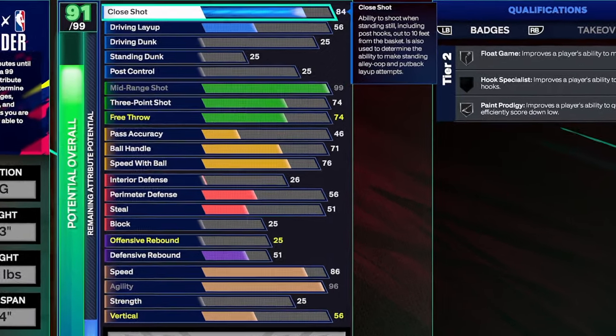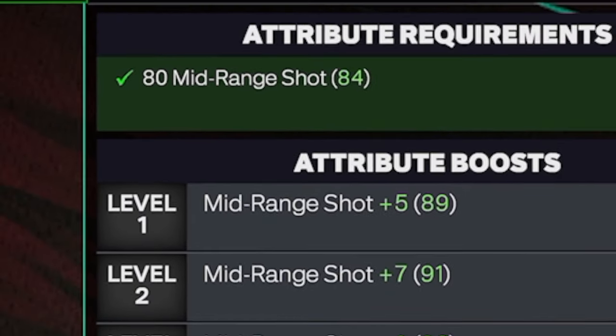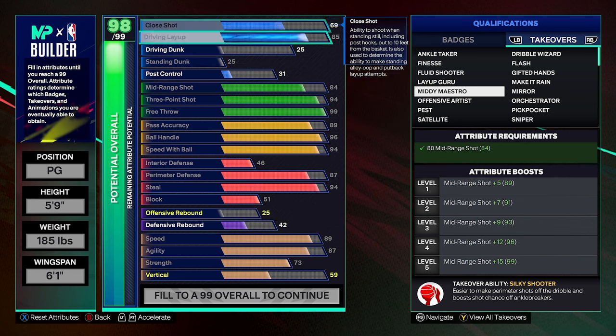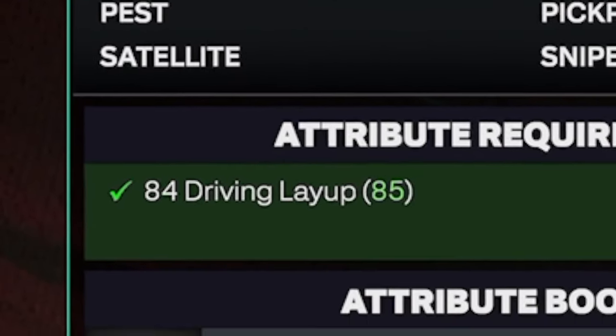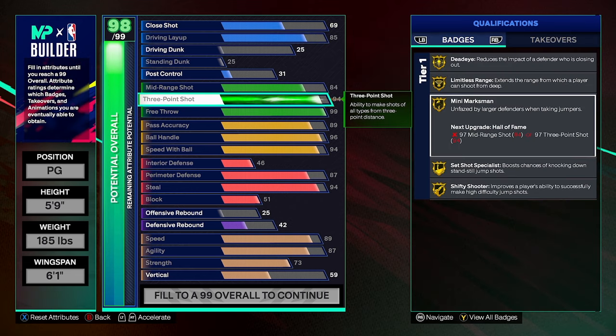You can also potentially get a 99 mid-range and a 99 layup. The takeover I unlock on my current point guard gives him a 99 mid-range whenever my takeover hits level five. Imagine that with Legend badges — I only have Gold right now. 99 three-point potential, 99 mid-range — I never really have to lay the ball up at that point, it's already going crazy. And I can only imagine what it'll be like when I get Legend badges. Also the potential 99 driving layup with Layup Guru — oh, that's straight bullshit.